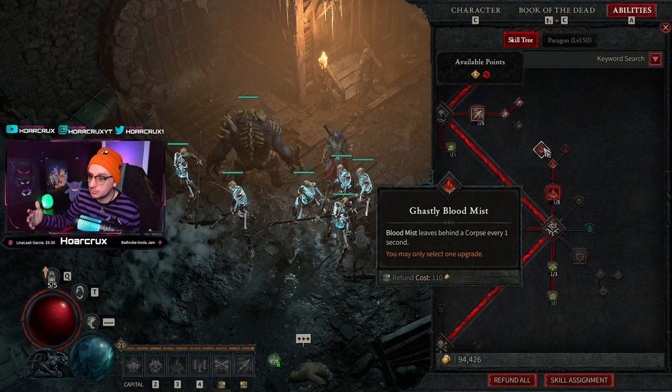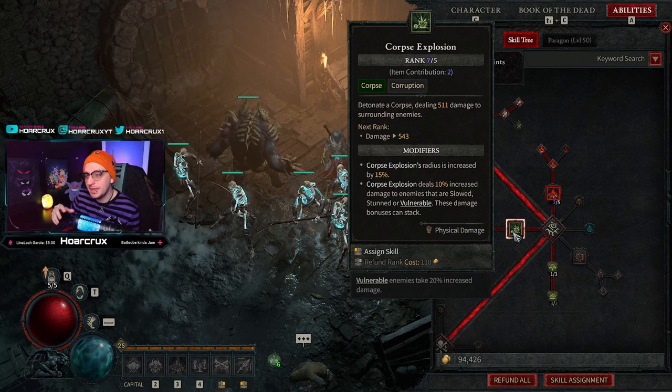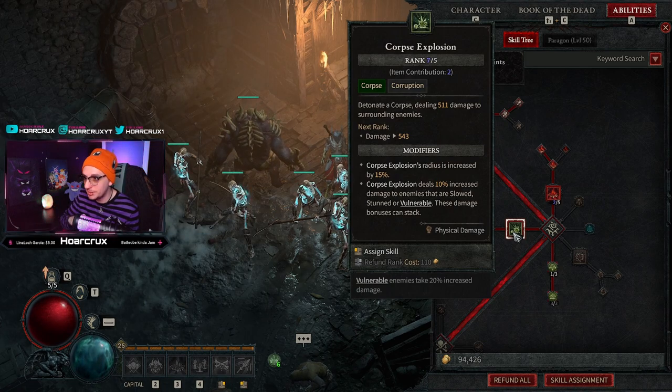Ghastly Blood Mist is very underrated because it actually produces a corpse for you every one second while you're in mist form. Naturally you'll want to stack everything into Corpse Explosion. Any gear you have that increases the ranks of Corpse Explosion, please put those on your gear because this will make it even better.